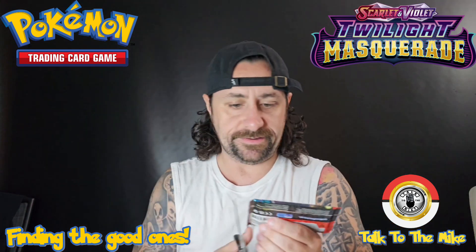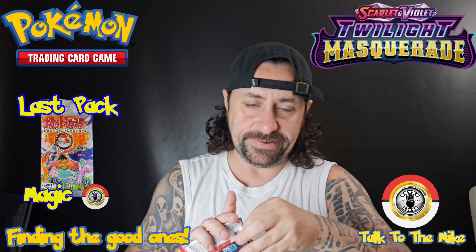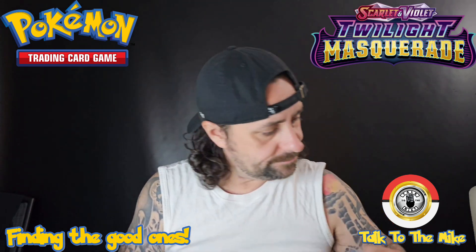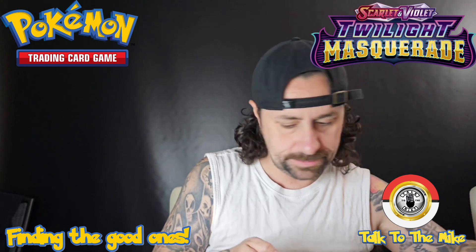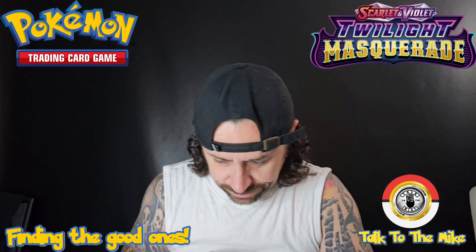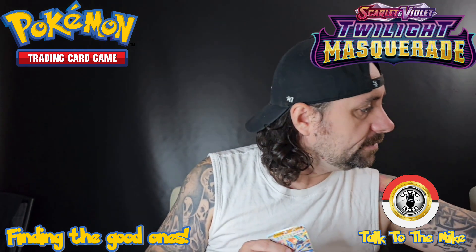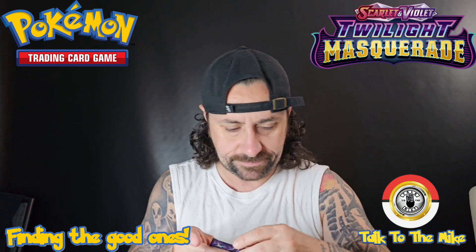Iron Thorns is always sleeve-worthy. Rabbits are running around like crazy. Last pack — let's get some last pack magic! We got Corpish, Gorky, Gorky, Heleropital, Finizen, Sawsbuck — thought I had you, no okay. Glamour, Snorlax, reverse holo Tangrowth, reverse holo Probopass — there's a basic energy — and it's not a green ninja, but I'll still take it: the Green Ninja EX terraform! Sleeve-worthy as always. Not double-sleeving like the other one, but sleeve-worthy.